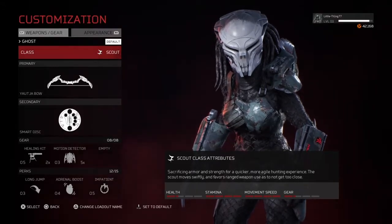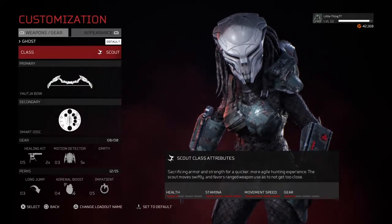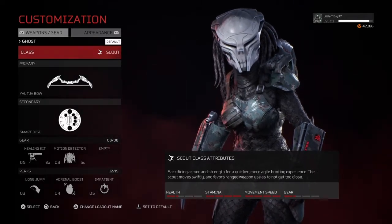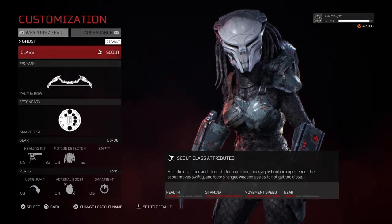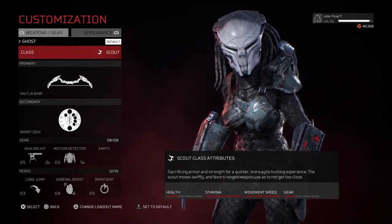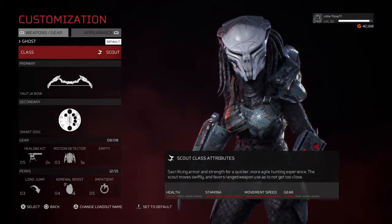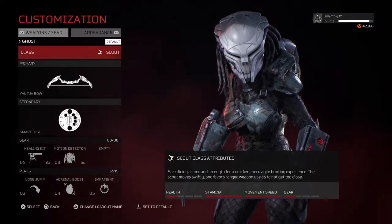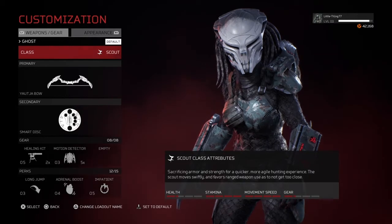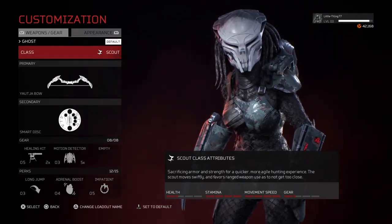Welcome to a new part of how to win as the Predator in Predator Hunting Grounds. Today we have the Scout running the bow, smart disk, a healing kit with motion detectors, and perks are long jump, adrenal boost, and impatient. With adrenal boost and long jump we'll be able to move very fast across the entire map, and impatient will help with our second wind recovery so we get it back quickly.